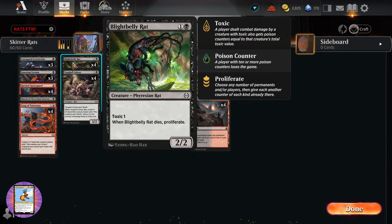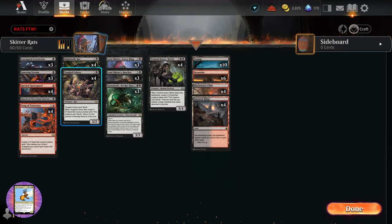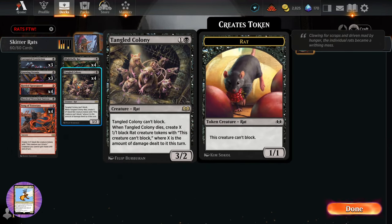We've got Blight-Belly Rat, which has Toxic 1 — so it deals combat damage by giving poison counters. That's pretty cool: you get not only the combat damage but also the poison. It's a 2/2 for one and a black, from Phyrexia: All Will Be One.